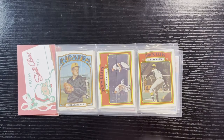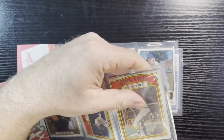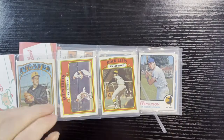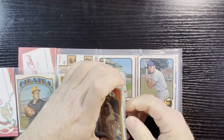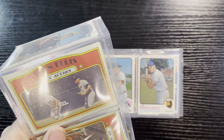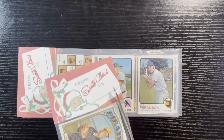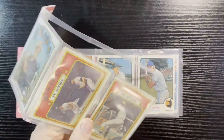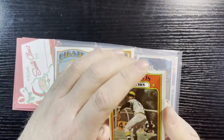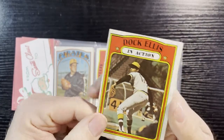We'll start out with the '72 — my all-time favorite set. I'm very, very close to completing it, and when I get it all done I think I might get the whole thing graded. That's my goal — to get my whole '72 set graded and then upgrade it from there. My goal is to get a PSA 9 set; I don't think I'll get a PSA 10 set — that's basically impossible.